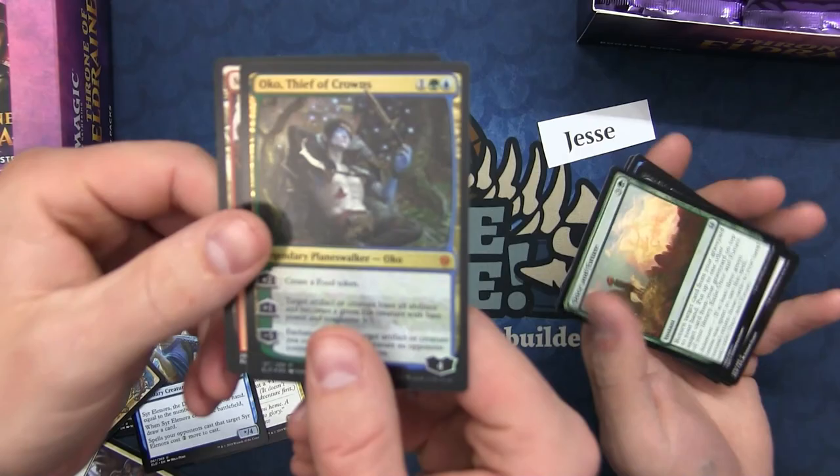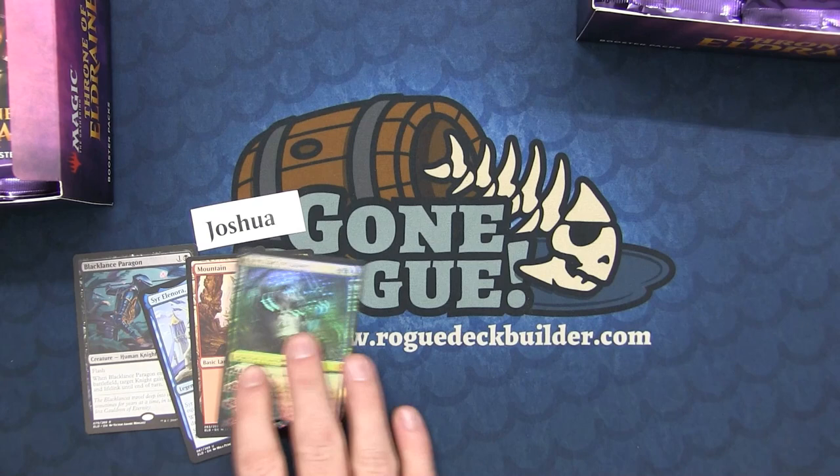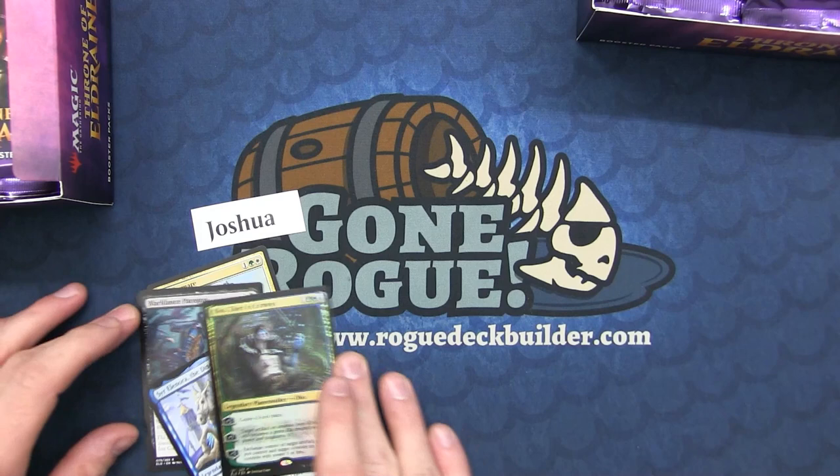Josh's box is really good. And look at this — Oko! It's bent, but Oko did not get bent — that's insane. We get a perfect fit for it. Look at that: a foil Oko and a regular Oko for Josh. You just need the full art one. That is a beautiful Oko — congrats Josh!